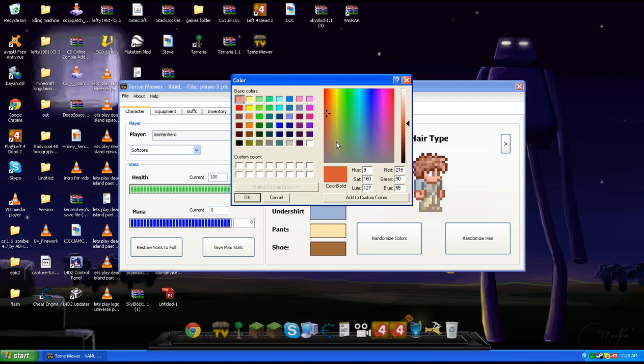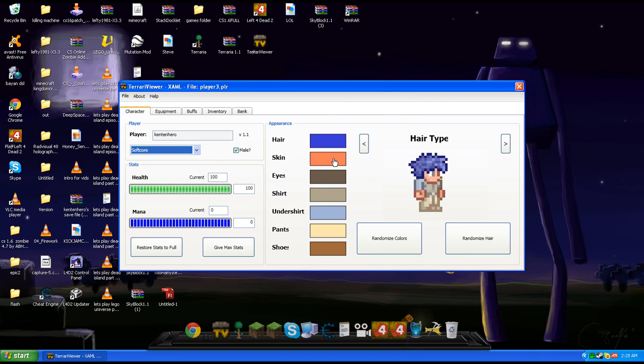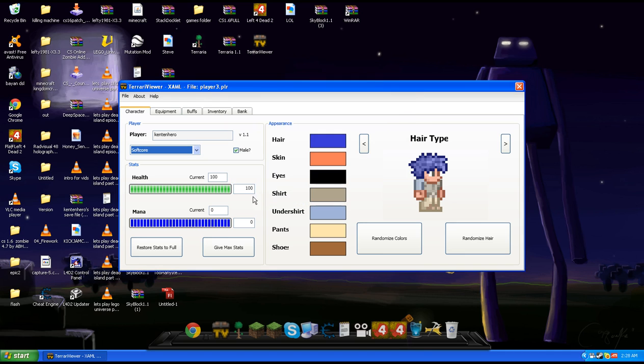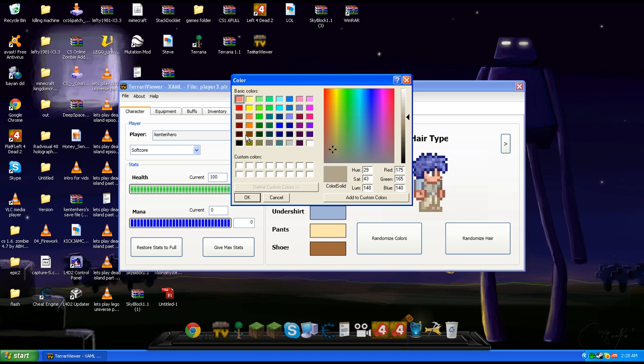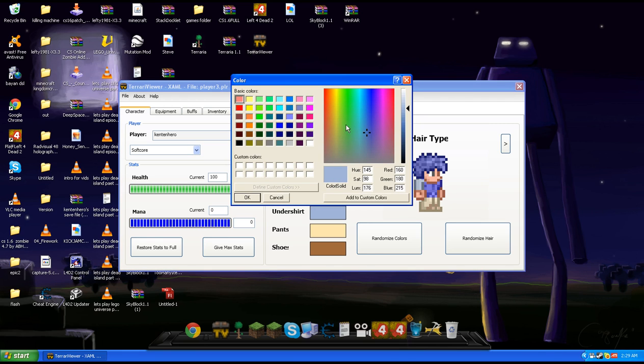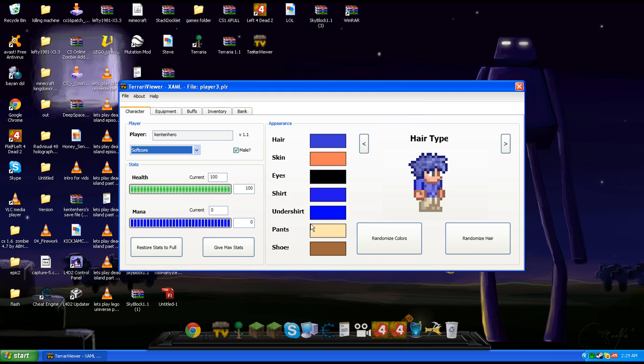And you can change the colors — it's about the color of the hair, more blue, blueish. Some skin color, eyes, blackish. Shorts — I want a fullish, blue shorts, blue shorts. Blue shorts. Okay then.